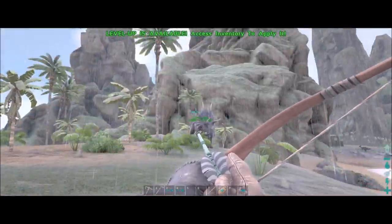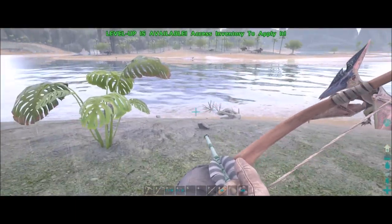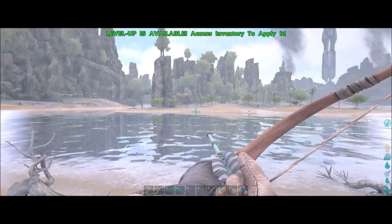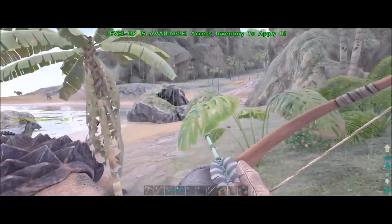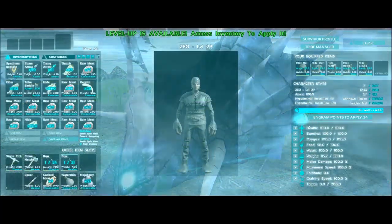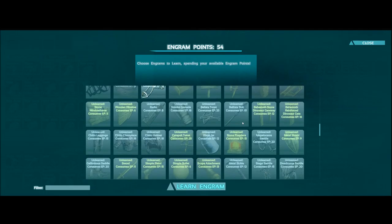I'd like to fly around the island to find crystal for the spyglass, and I need to find metal nodes because the only way I'm getting metal now is through rocks and you don't get a whole lot that way. I'd like to find a place to get large amounts of metal. I may also look into getting the raft — if I have enough engram points, which it looks like I do have a level — so I can go ahead and put in the points and get the raft to help with getting around the island.